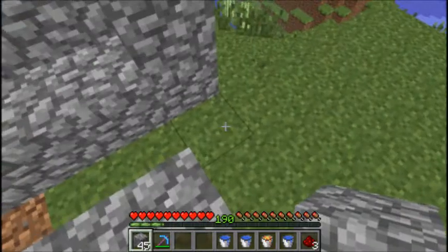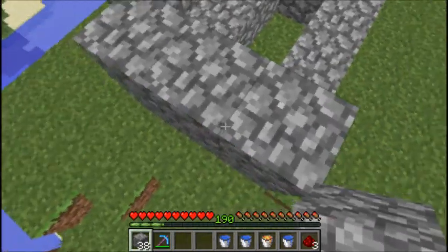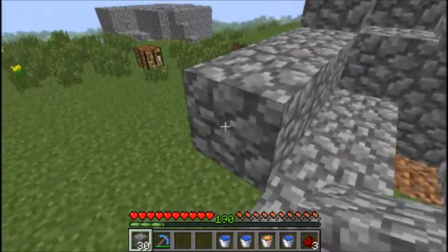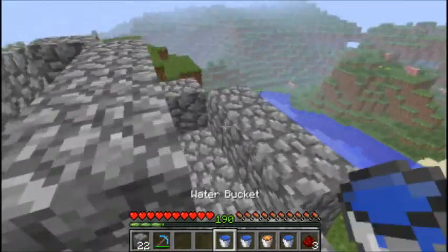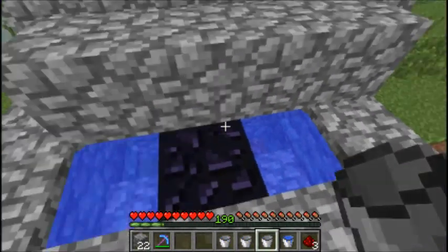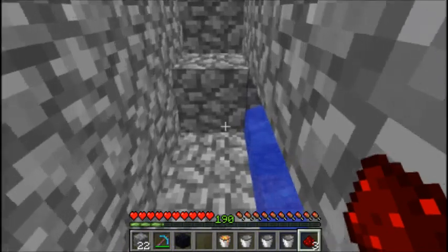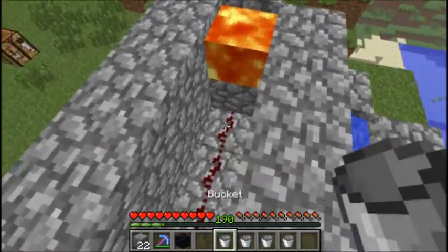Then you want that there. You want your water along this one. Then you want to place down your redstone next to the water, and simply place your lava here and let it flow along.